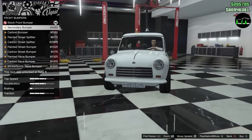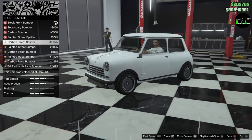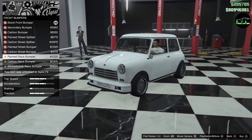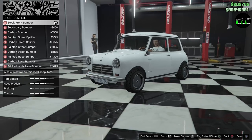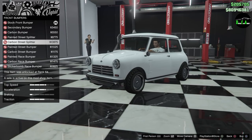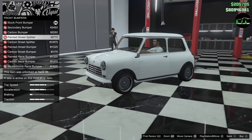Bumpers: there's a secondary bumper, carbon, carbon street splitter — that's cool, a little splitter down there. Oh wow, look at that painted street bumper! This car is really cool already. I can see this is insane with all these little customization options. Honestly, I like the little splitter — I think it's cool. Let's do the painted street bumper.